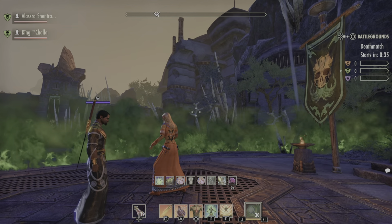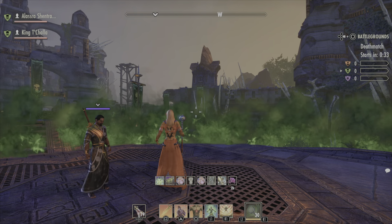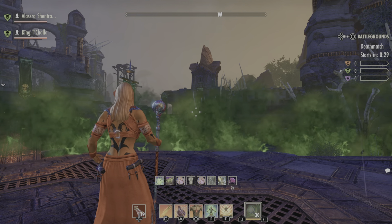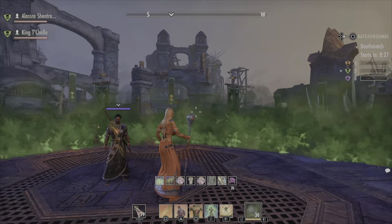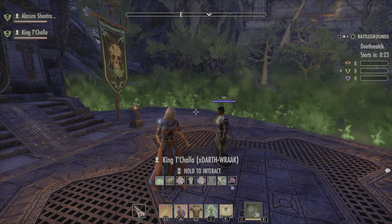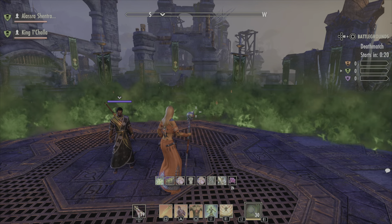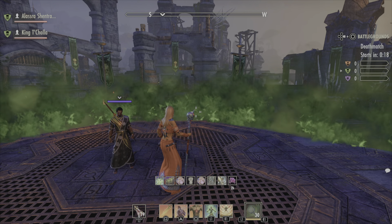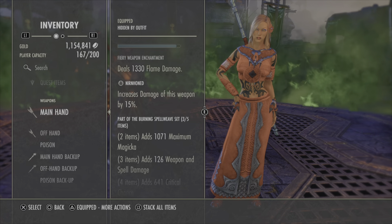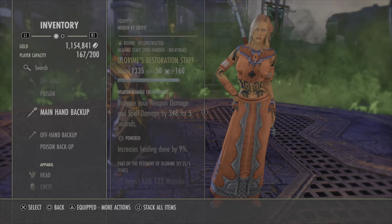We're in a deathmatch, just kind of waiting to get started. Unfortunately, we're gonna start off outnumbered, but luckily Black Panther is my teammate so we should do fine. My character looks pretty cool, but I have to say this guy also looks quite good — I like the outfit and color scheme he's using.